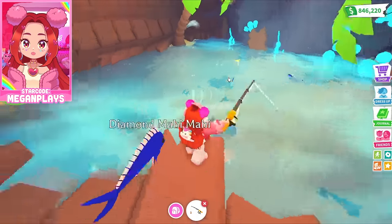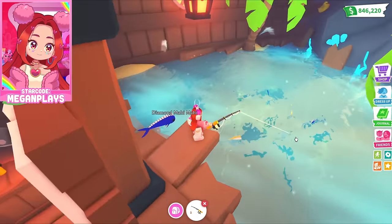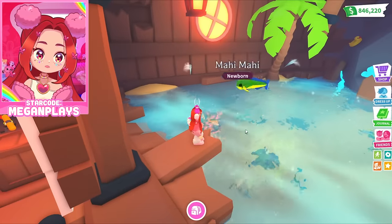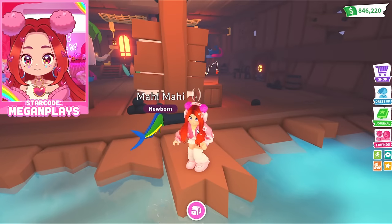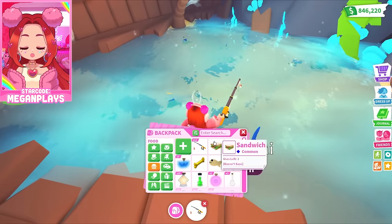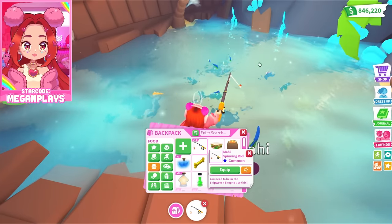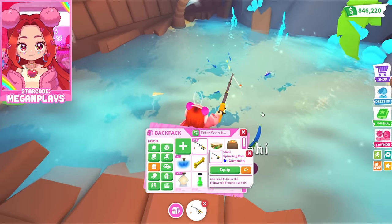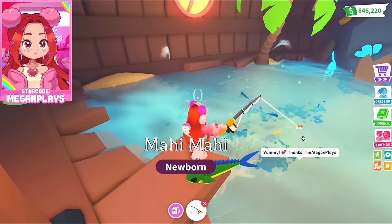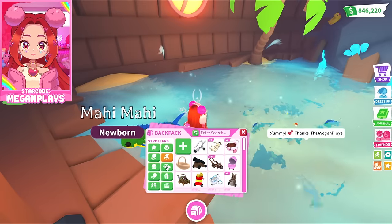Let's get into it and see what we can catch! Throw our little line out — and all the Mahi Mahis are coming about! I like that you can't really see what you got until it appears right next to you. It's just a regular Mahi Mahi. Let's catch a few more and see if we can get a gold one. There is a long wait time, of course. You can switch to a new rod right away and start the new process while you wait for the other one.